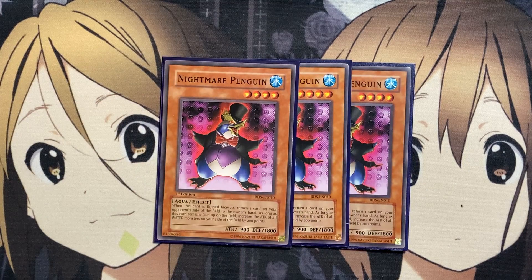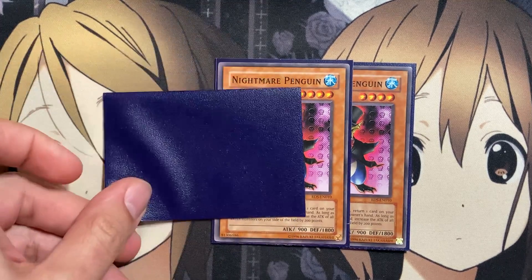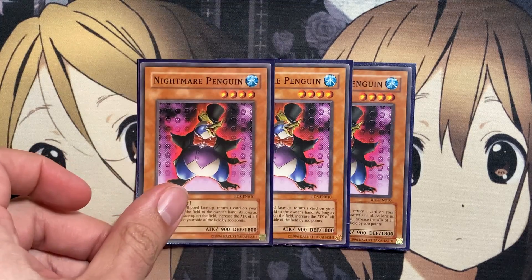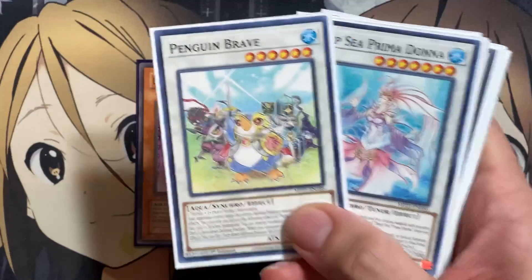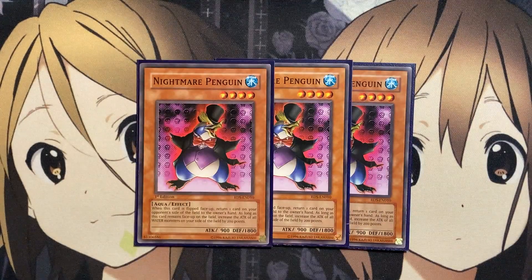We are also running three copies of Nightmare Penguin. When this card is flipped face up, return one card on your opponent's side of the field to the owner's hand. As long as this card remains face up on the field, increase the attack of all water monsters on your side of the field by 200 points. Unlike Penguin Soldier, you can bounce any card with Nightmare Penguin. If there's a pesky face-up card on your opponent's side of the field, you can bounce it back and give an additional boost to all the water monsters you run.